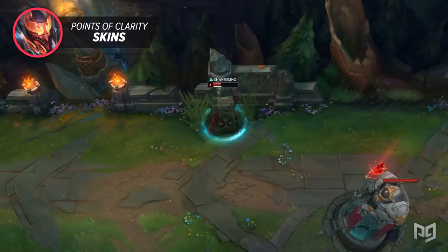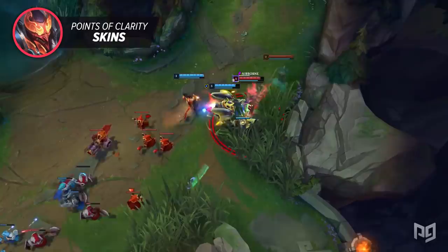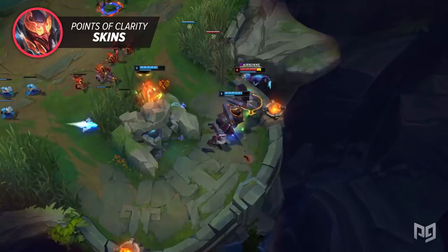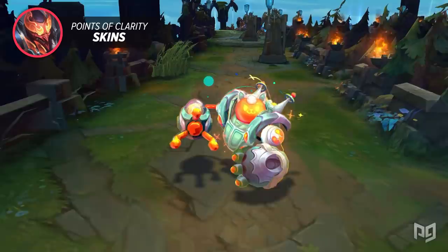There are a lot of skins that have a history with their animations. One major example is Lancer Blitzcrank — when it was initially released on the PBE, players were really disappointed it didn't have an alternative walking animation. Riot clarified that adding a new walking animation to Blitz might mess up the overall clarity of the champion, since Blitz has a very distinct walking animation. However, Riot did release Space Groove Blitz, which definitely has new animations. When asked about the difference, Riot stated that Space Groove Blitz is a legendary skin, which typically includes animation changes, unlike Lancer Blitz which is only an epic.